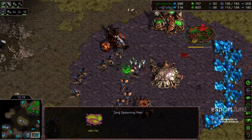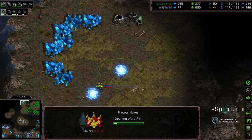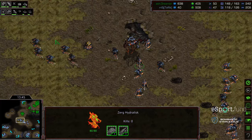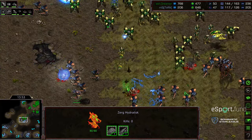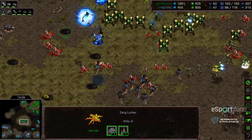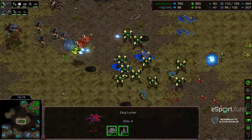Hydralisks and lurkers are completely out of position to defend the drop. The drone line is under assault again. Drones pulling out, hive being upgraded — Dreamer sees the hive upgrade and might end up losing a spawning pool as well. Finally the hydralisks group up and take care of the zealots. Dreamer makes the right choice seeing the fourth base — it's going to be spotted by a zergling but he can't do anything about it. A photon cannon is warping in. Dreamer grabs his fourth — very intelligent play.